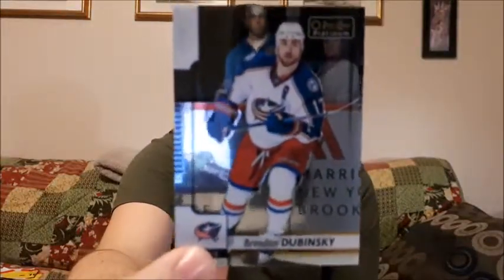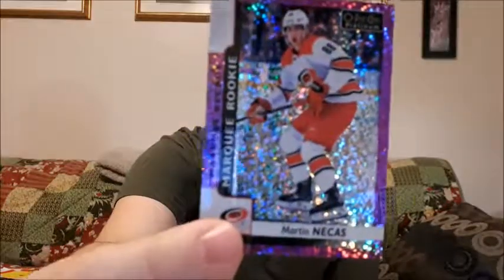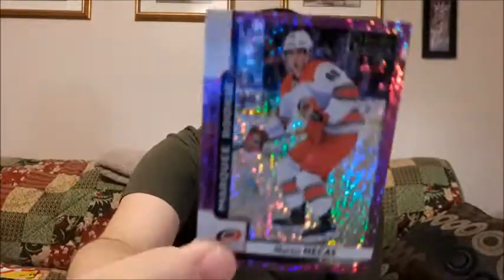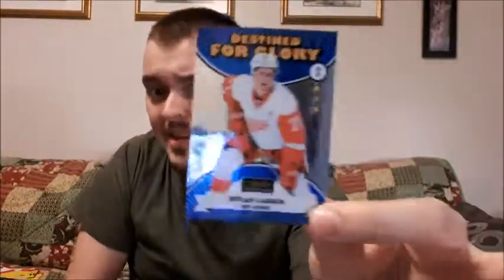Next up there is Brandon Dubinsky. Save this one, save this one — Clayton Keller Marquee Rookie, so there's another Marquee Rookie hit right there. We also have a Marquee Rookie with violet pixels that looks really freaking amazing, and it is for Martin Necas — I might have mispronounced that, but that is an amazing hit. I was actually hoping I was going to find some of these. And we have a Destined for Glory for Dylan Larkin — bringing it a little bit closer, they look amazing. I'm looking for the Connor McDavid one, that'd be great for my Connor McDavid collection.